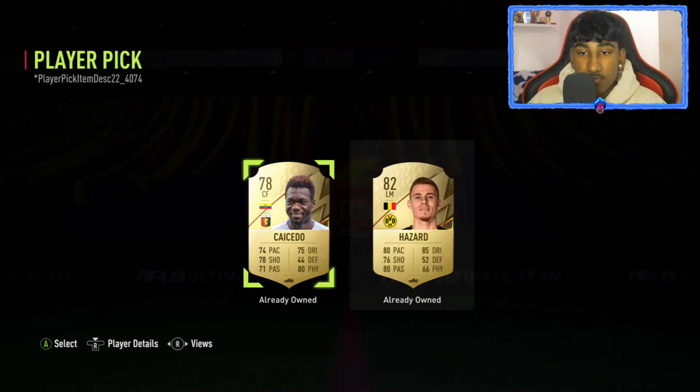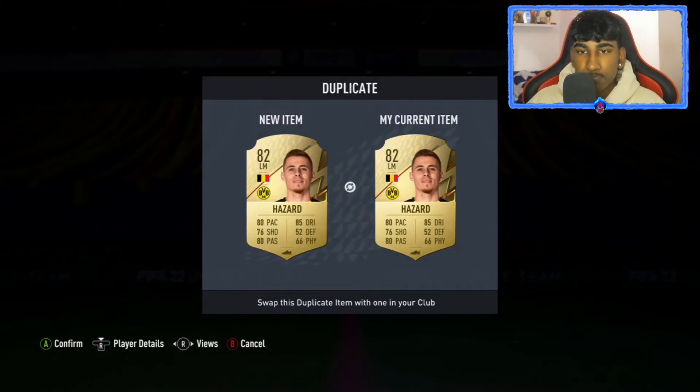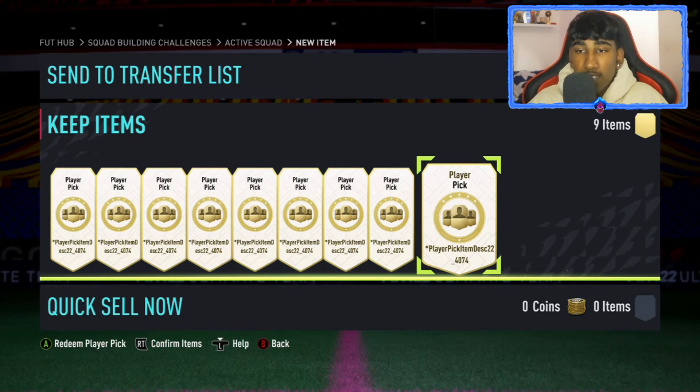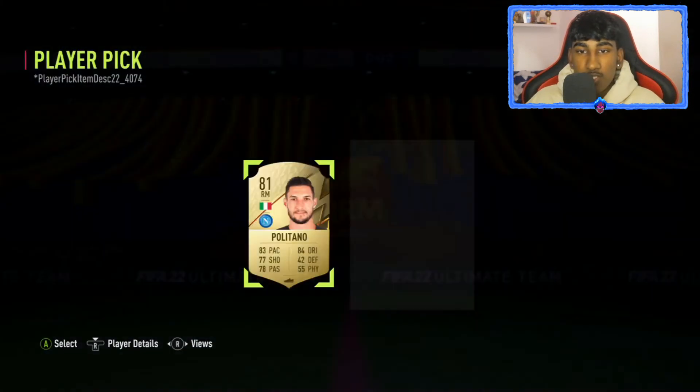First one — already owned, as you can see, I've got a lot of players in my club. 82 rated Hazard — I think he might be tradable. He is tradable. So now we have 9 left. Second one: Politano, 81 rated.